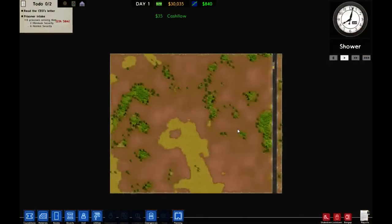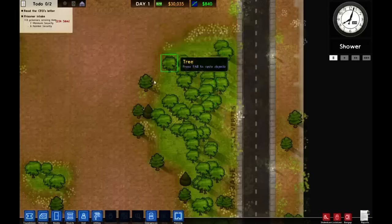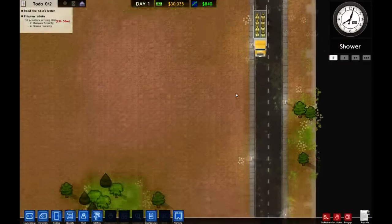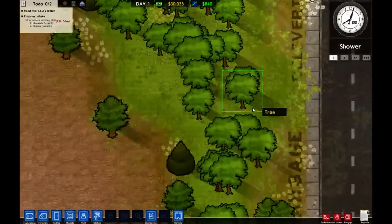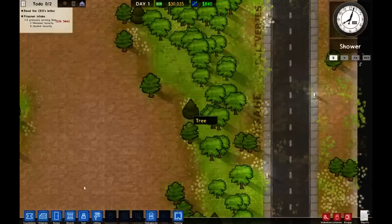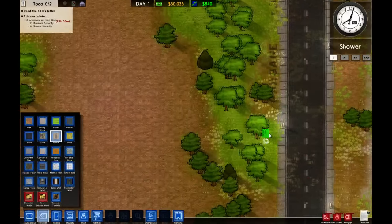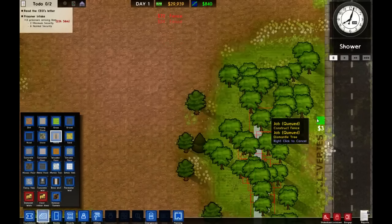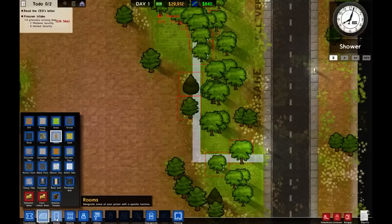We're in nice and tight. The first thing to do is stop and think about where things are going to go. Maybe put deliveries up top here, though that is pretty close to the edge of the map. Let's just get going by laying down some fences — we've got an input and an output here, so we'll get straight into it.